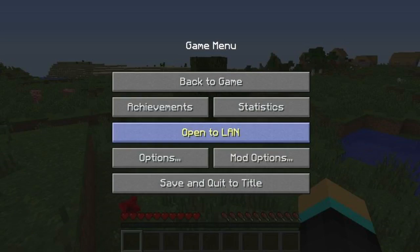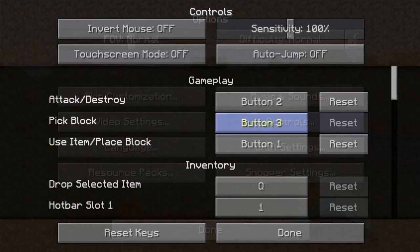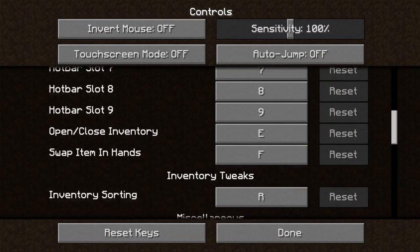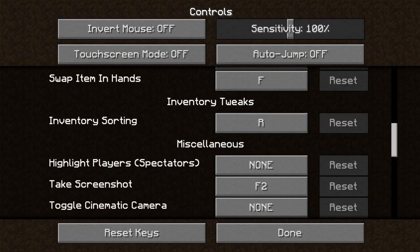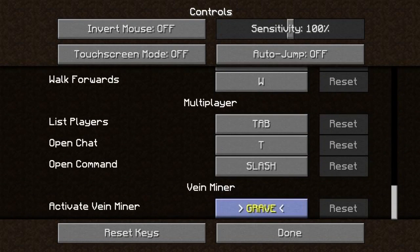If y'all don't believe me, check the controls. I'm sorting right here - see, Inventory Tweaks. Change this to L menu.